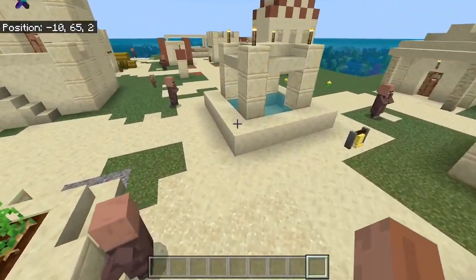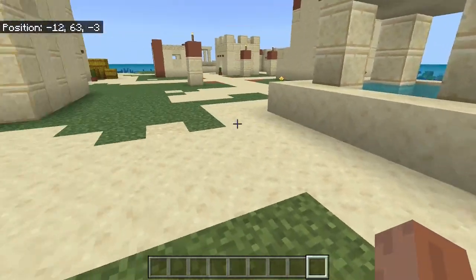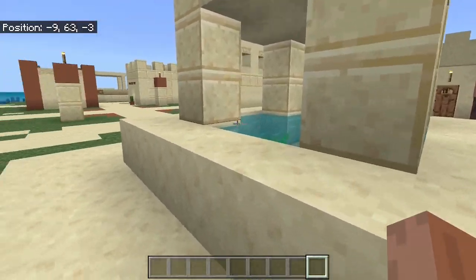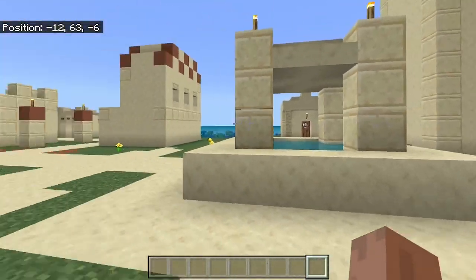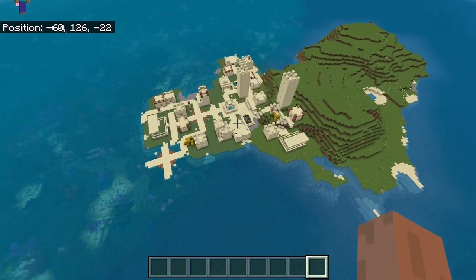My only guess is, once again, this is probably like a microbiome scenario, where a small bit of desert managed to spawn around here, allowing this entire village to spawn. But whether that's the reason or not, this is still a really weird sight to behold, isn't it?